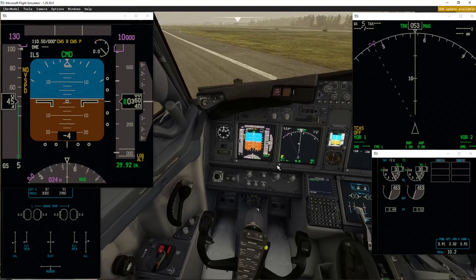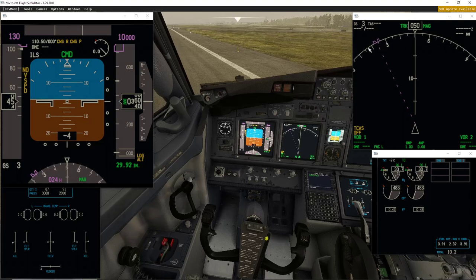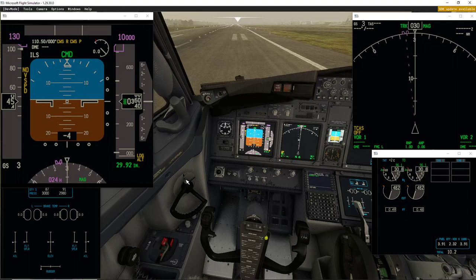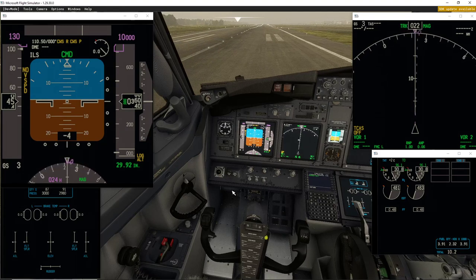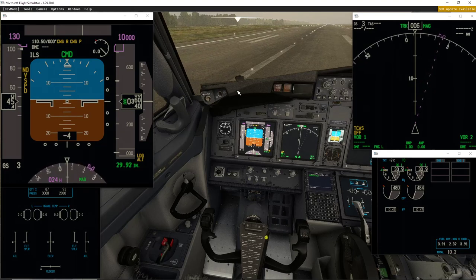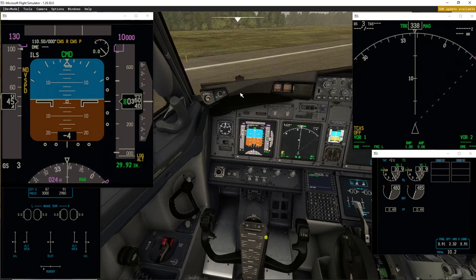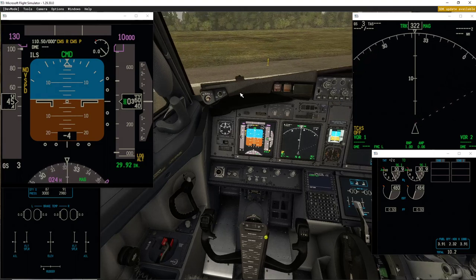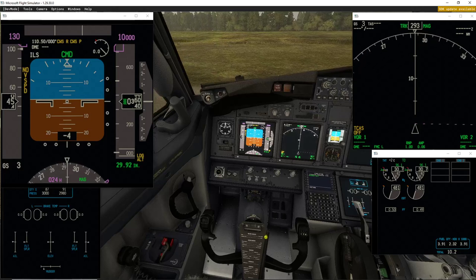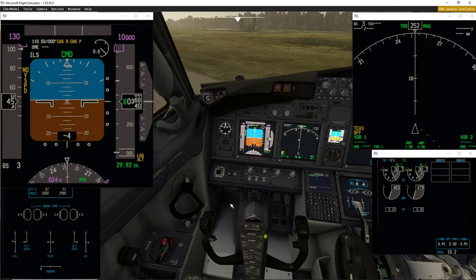I'll brake to 2-3 knots. Now there shouldn't be any problem to do a 180 — the tiller is fully deflected, the rudder is fully deflected, and the plane hardly moves. But if I release a little, the plane moves more. That is very strange. It's possible to do a 180 but as soon as I push full it starts decreasing.